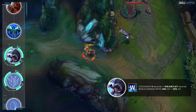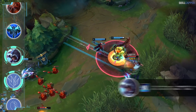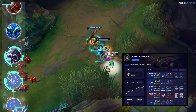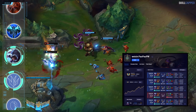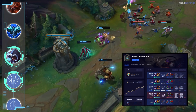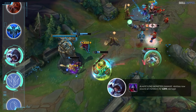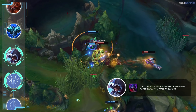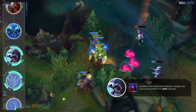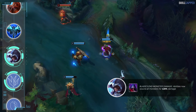Talon was just directly buffed in 11.4, which is likely the main reason more people are picking it up. On the EU West ladder, rank 17 is a Talon jungle main with an insane 70% win rate. Way back in 10.4, Talon got a buff to his passive bleed damage against monsters, giving him some initial viability as a jungler. With the AoE damage from W and this extra passive bleed damage to monsters, his clear isn't as bad as you may expect.